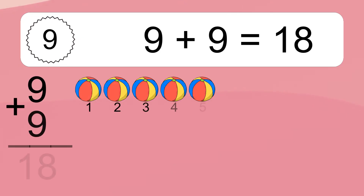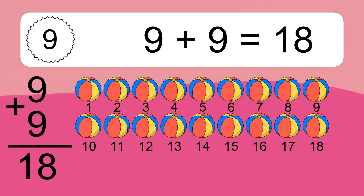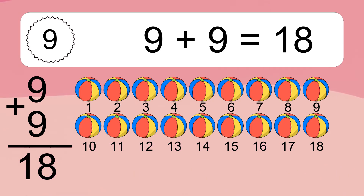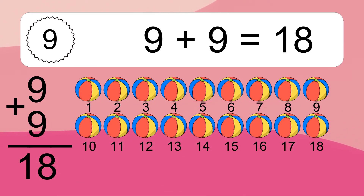Nine plus nine equals 18. Let's count it: 1, 2, 3, 4, 5, 6, 7, 8, 9, 10, 11, 12, 13, 14, 15, 16, 17, 18.